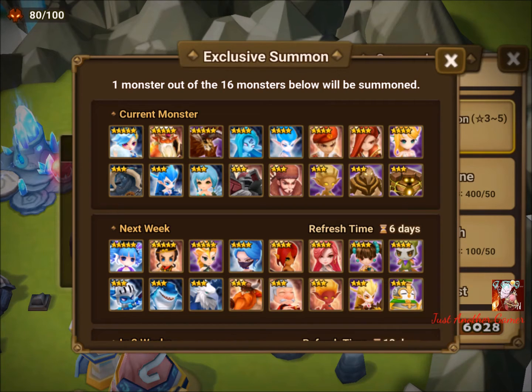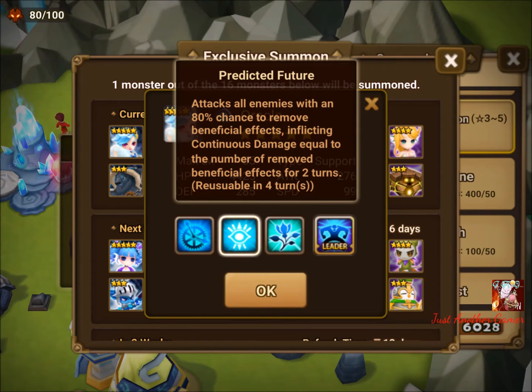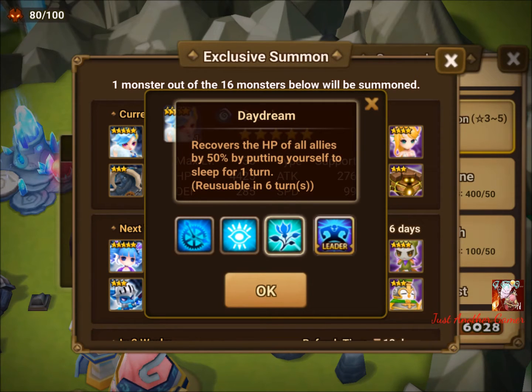For this week's nat 4s we have Praha, which is pretty good for defense because there's a predicted future which actually removes beneficial effects and then changes them into DoTs. That's around 90% when it's max — that's the rate, excluding accuracy and resistance.